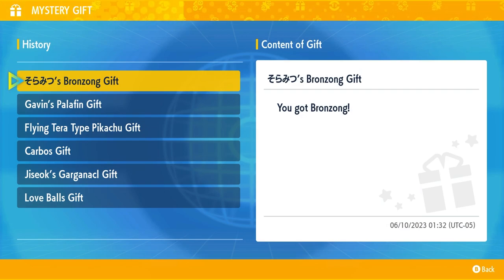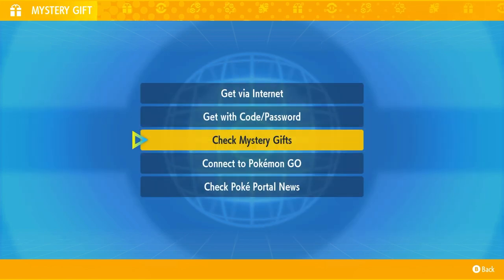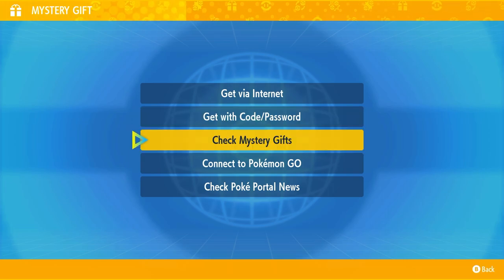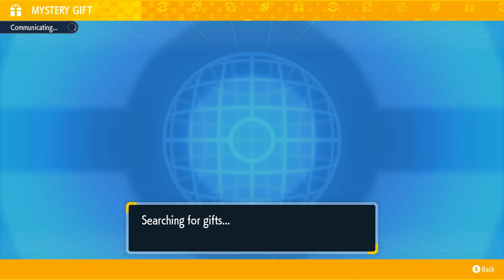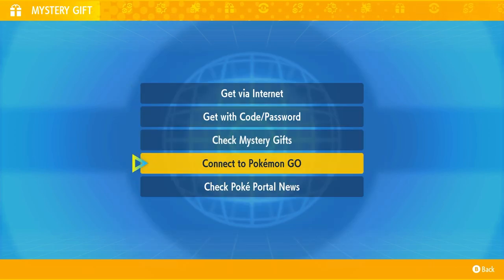Now, because I did receive one already, I'm actually not too worried about this, and I'm still going to try to get it on my third file. I'm not going to submit a ticket or anything like that. But this is just a fair warning for those of you that only have one file to get the Pokémon on — be careful. Go slow when you enter the code. If you get the error message, maybe just leave it on that screen for a little bit rather than trying to re-enter the code.